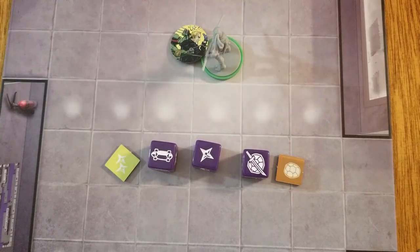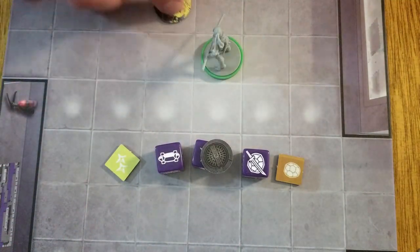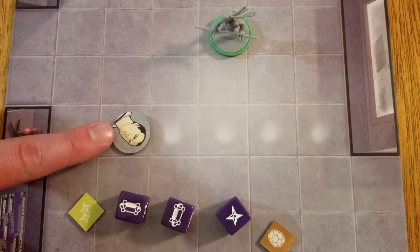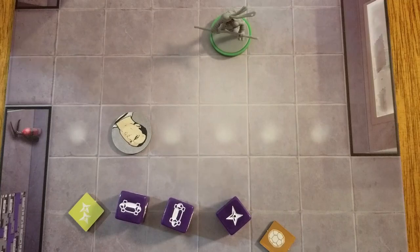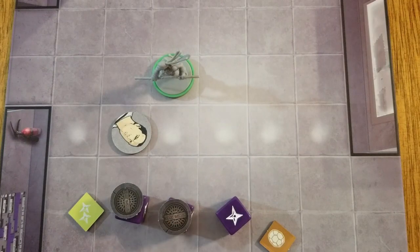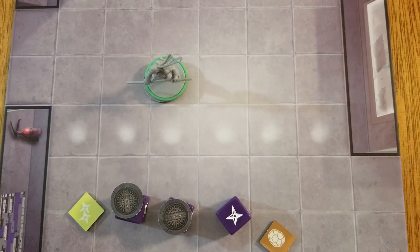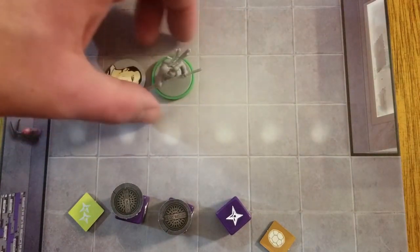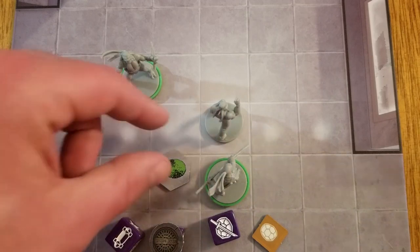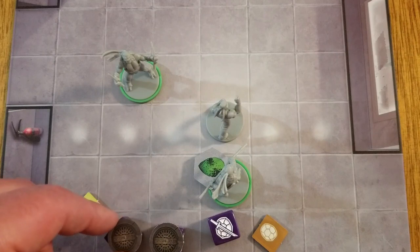Figures can receive stun tokens from certain abilities. A figure must spend one non-shell action icon to remove any stun tokens before activating. A figure can have more than one stun token at a time. Some battles will feature non-playable characters that can be carried. A figure can pick up an adjacent carryable character by spending all of their remaining move points and move actions. It costs one extra move point per space while carrying a character, and terrain moves may not be used. It costs nothing to drop a carried character in a figure's current space.